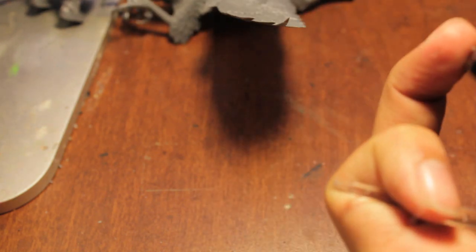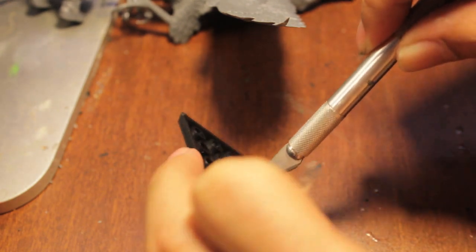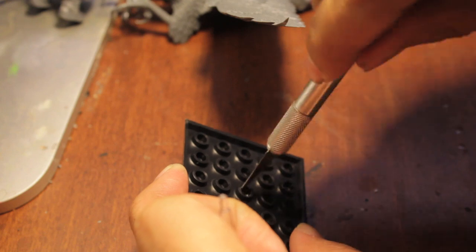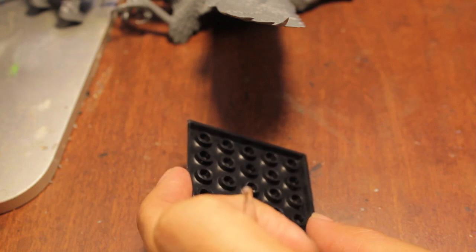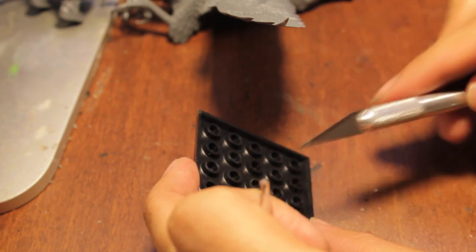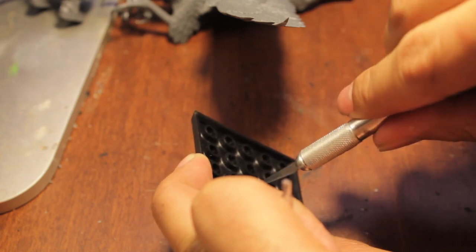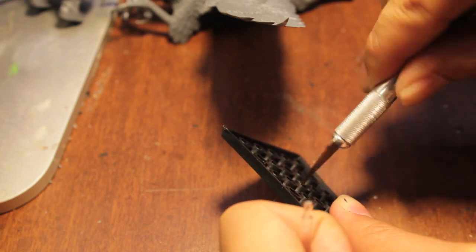I'm going to take my exacto knife and just drill a little — show it so you can see I'm not going to kill myself — just applying a little bit of pressure to the center hole and twisting. Actually, this should not be done with an exacto knife — this should be done with a pin vise. I don't have one handy though. A pin vise or a drill: just put it in the center and start drilling through. I wonder why they didn't just give you a flying base — it seems like a flying base would be so much easier than having to glue this thing on.